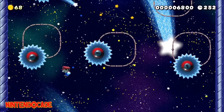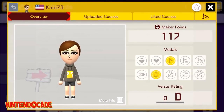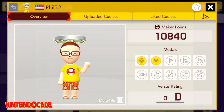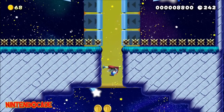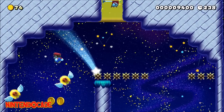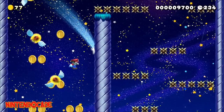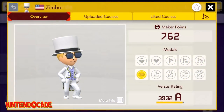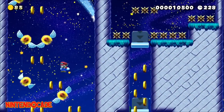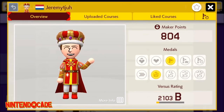When you earn a bronze medal, it will get you the Question Block Hoodie. Earning a silver medal will get you the Rocky Wrench Manhole Lid. Earning a gold medal will get you the Koopa Troopa Suit. Earning a bronze ribbon will get you the Matrimony Dress. Earning a silver ribbon will get you both the Fancy Top Hat and the Fancy Tuxedo. Lastly, earning the gold ribbon will get you both the Royal Crown and Royal Attire.